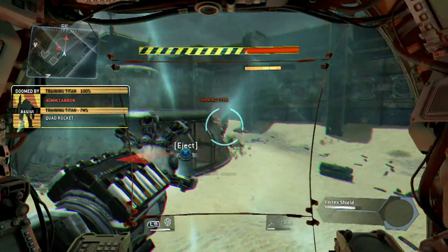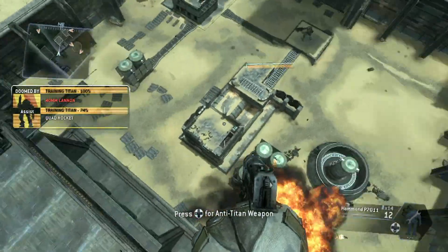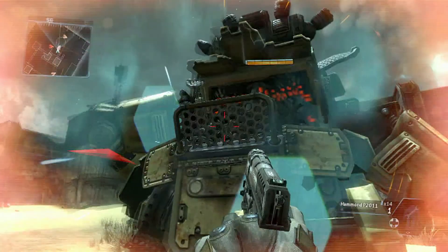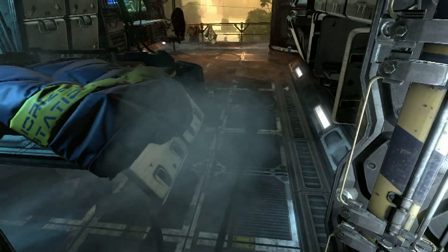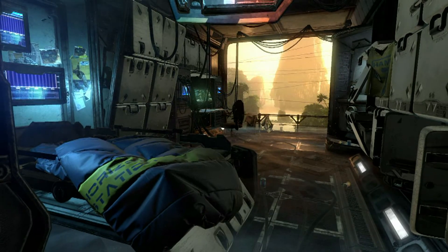'Your titan is critically damaged — eject! Your titan will inevitably self-destruct once it is doomed. When you eject, you can use the higher vantage point to plan your next move.' Excellent — your pilot combat certification is complete! I can't handle that much fighting — freaking vortex shields upgrading everything. 'For your safety, please stay in the training pod to regain your equilibrium.' I'm getting out of this training pod!